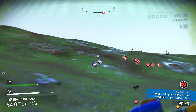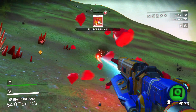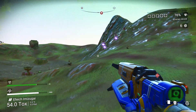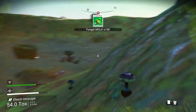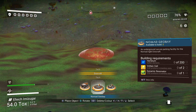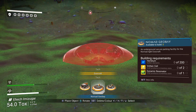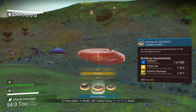You can summon your vehicle anywhere if you need to get out fast. You can also summon your freighter if you have one. You can even build exocrafts on any planet as long as you have the correct resources, which helps with exploring hazardous planets. However, building a geobay requires metallic cells and dynamic resonators, which are hard or expensive to get. If you do delete a geobay, you get half the resources back since it's not on your base.